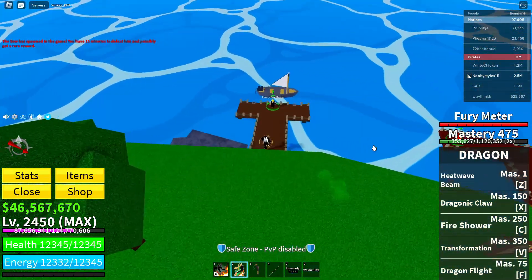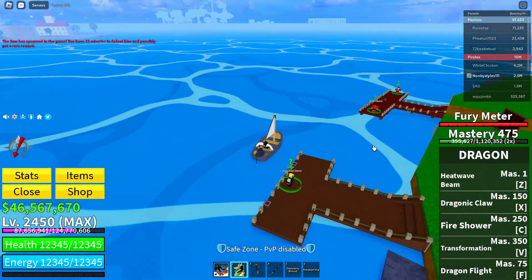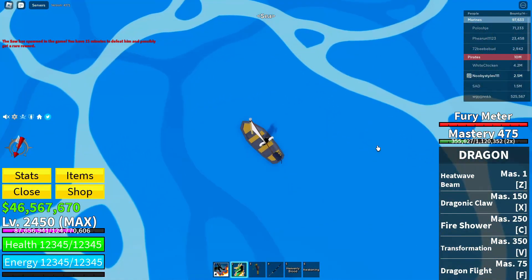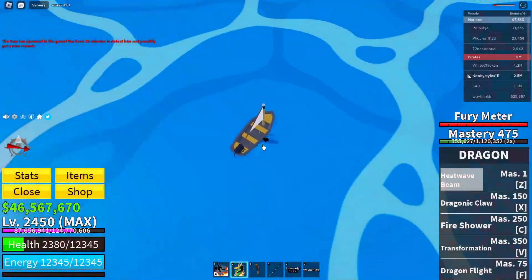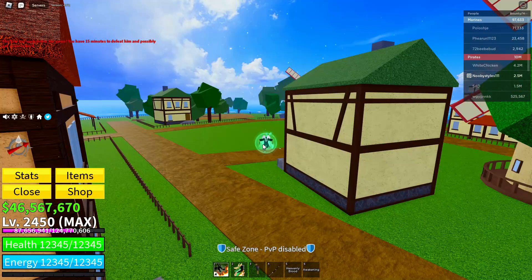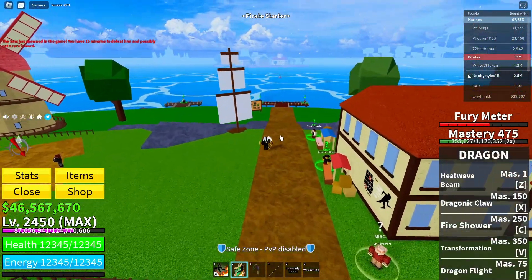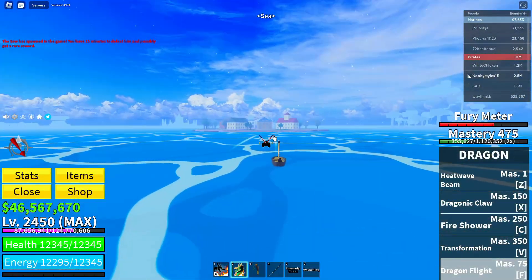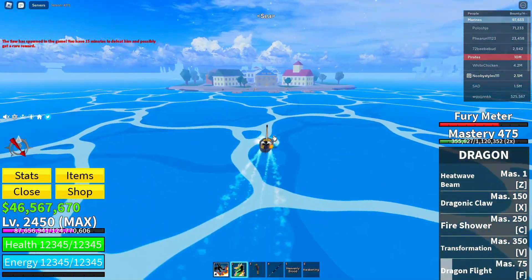Sit on the boat and drive it a little. Then jump off the boat, use your fruit ability, and jump into the water and die while pushing the boat. If you're the Shark race you have to push the boat and respawn yourself since Shark race can actually swim. After respawning, get back on the boat and drive it straight to Middle Town.